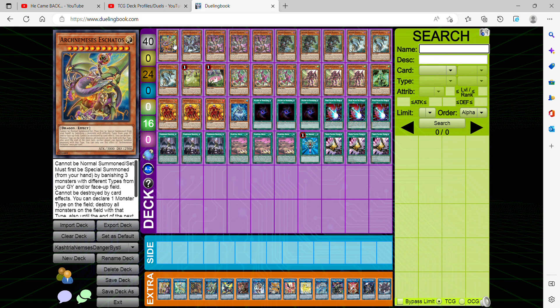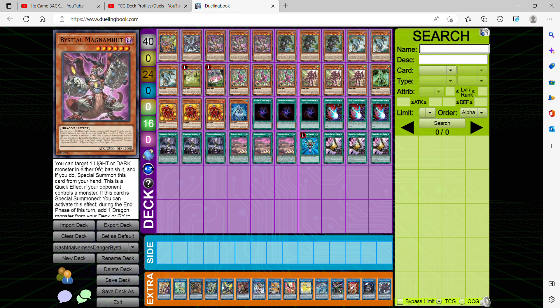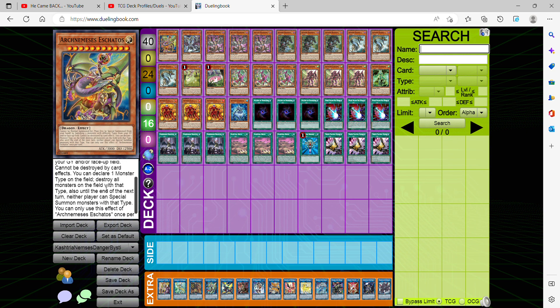Starting off as our first Nemesis monster, we're playing Arch Nemesis Aschatos. I wouldn't really consider playing Protus — it doesn't really matter if Protus is banned or not, not only because he's a beatstick. He requires three monsters of different types to special summon from your field and/or graveyard, but he is easily searchable with cards like Magnemoth as well as Flag. So he's a must-play. Once you declare a certain type, all monsters of that type are destroyed and this card's not affected, and neither player can special summon monsters of that type until the end of next turn.